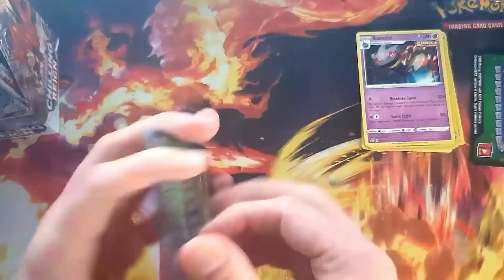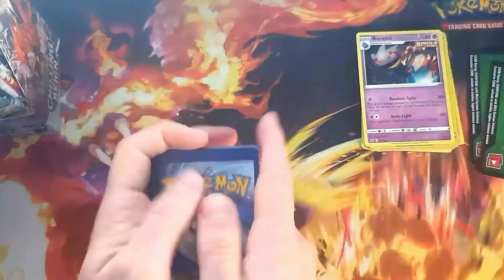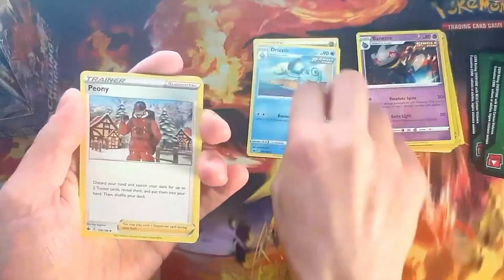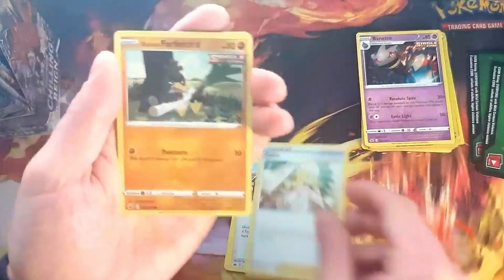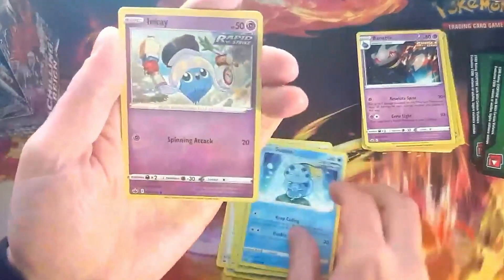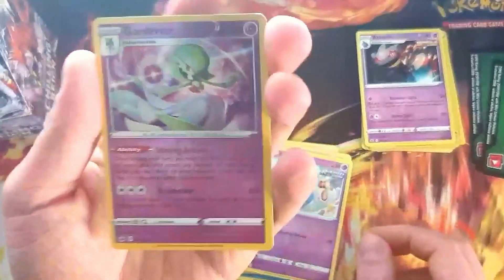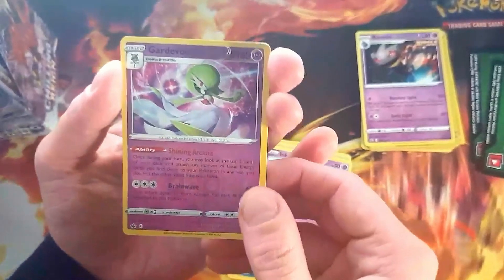Do you think the Chilling Reign has some nice cards? That's number two, and that's not so good. Drizzle, Peony, Caitlyn, Farfetch'd, Porygon, Heracross, Sobble. We get the Reverse Guard. That's not too bad.